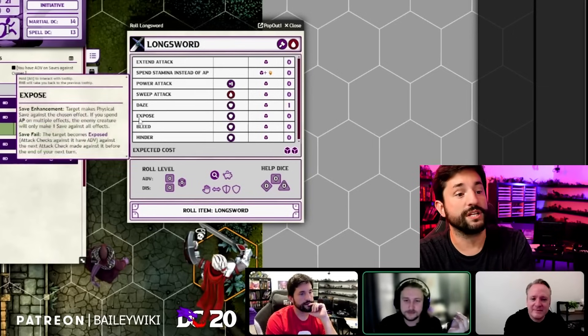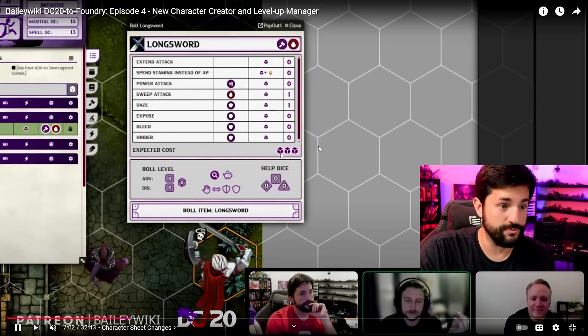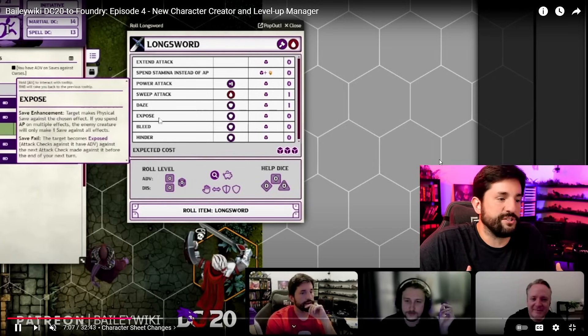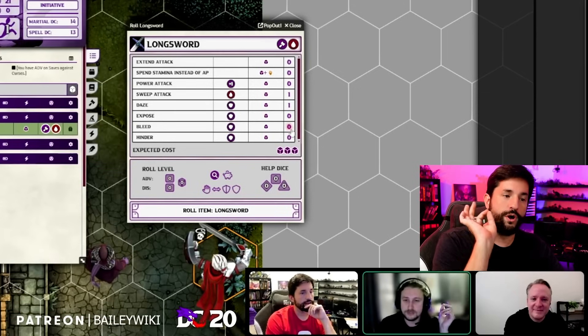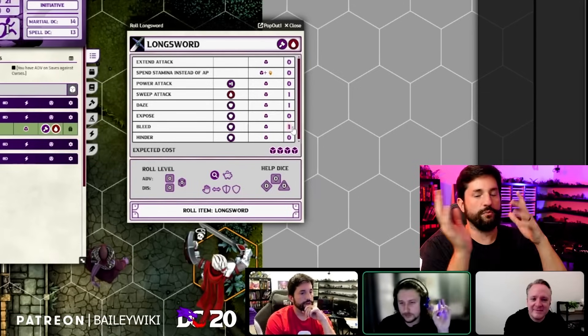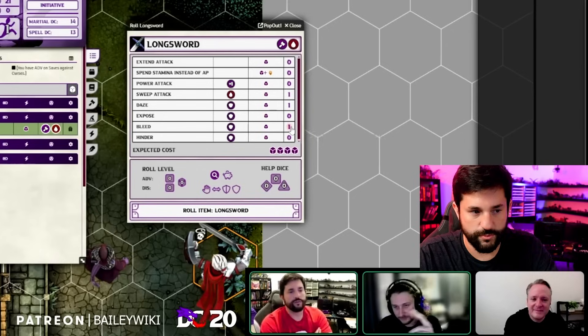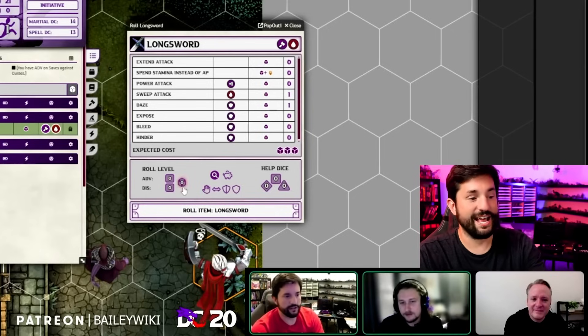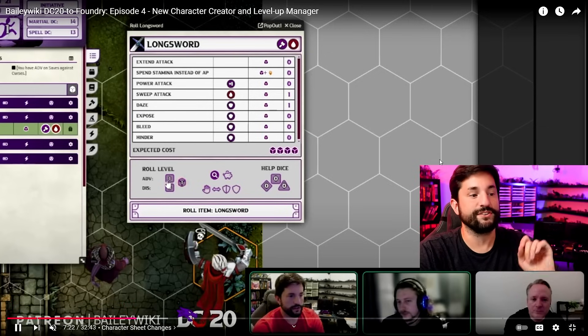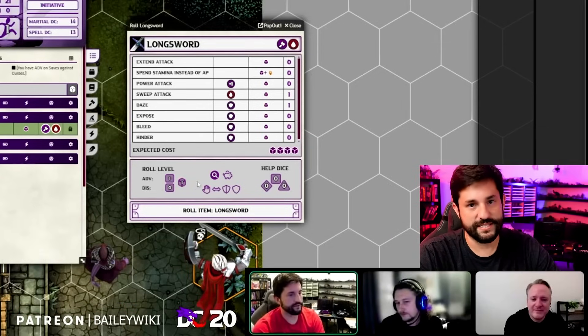The expected cost starts at one action point. Wanting to do the daze maneuver — you click that and now it's two action points. You add sweep attack — three action points. You can add action points and build out your attack. Then you roll the dice and it spends your action points. You added bleed as well and made it one big maneuver for all four action points. And you can also take that away, and click to spend action points to give yourself advantage, just like I talked about.